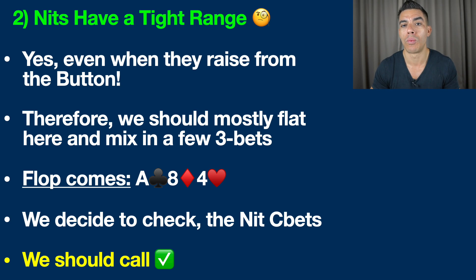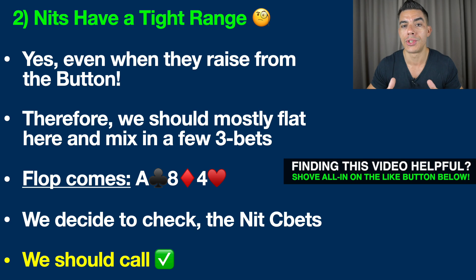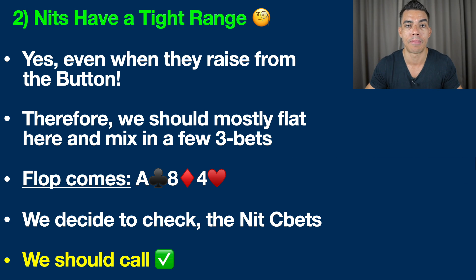Now when they open raise from the button, we know that all player types are going to have their widest range — they're going to be trying to steal the blinds, of course — and therefore it only makes sense to play some more speculative hands like maybe a jack ten suited or an ace five suited, something like that. However, we still need to remember that Knits are not screwing around most of the time. They're probably only playing around the top 20% of their hands, even when it's folded to them on the button.